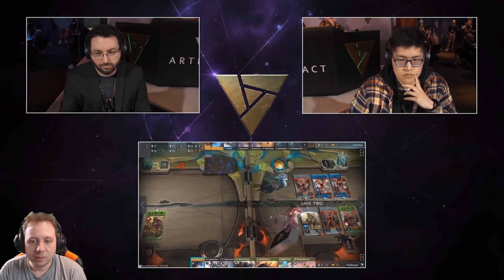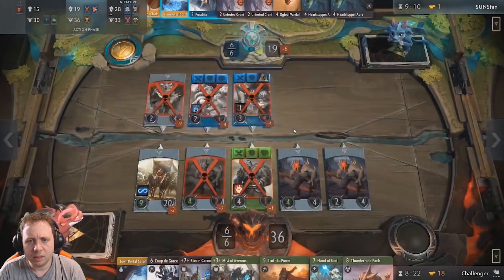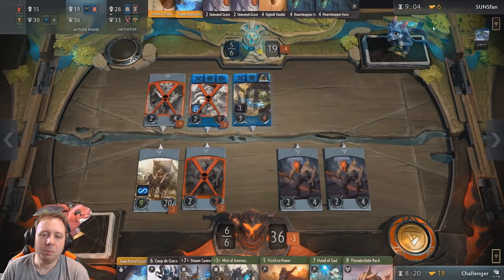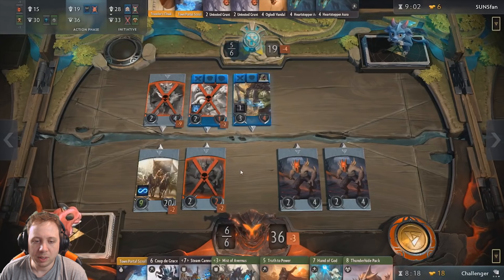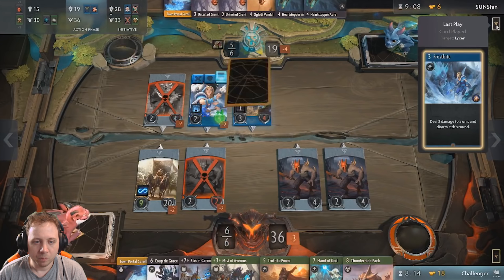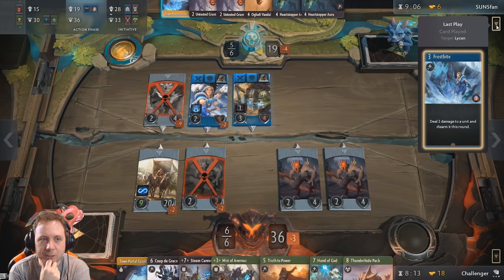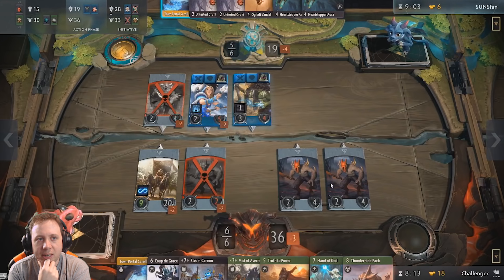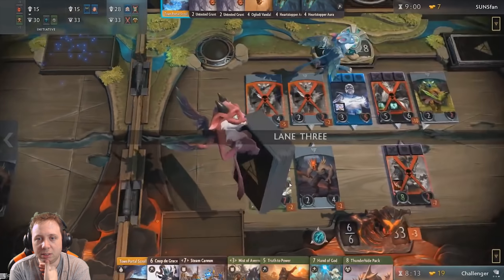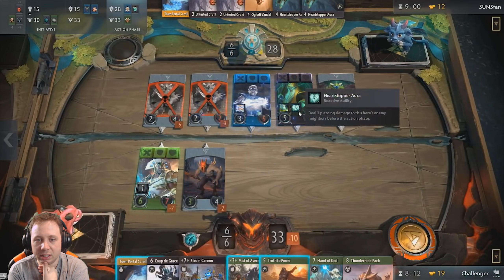In the mid lane we have two blue heroes. Frostbite is going to come down on the Lycan — that's going to save Jimoy, which is smart because he'll be able to use his ability next turn for free card draw. Unfortunately the challenger will not be able to cast anything, so a little bit of a disadvantage. But he's looking in pretty good position in lane one, pretty good in this lane as well, and decent in lane three. At the moment things are looking quite well for the challenger.